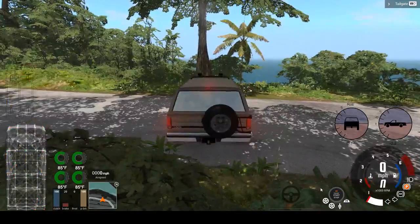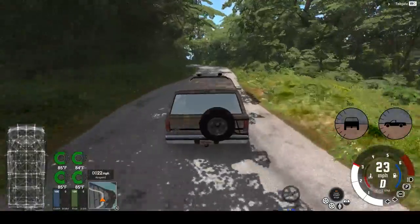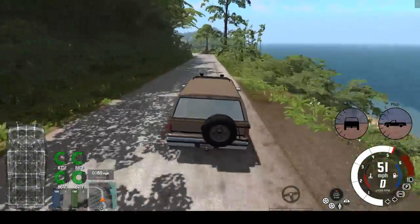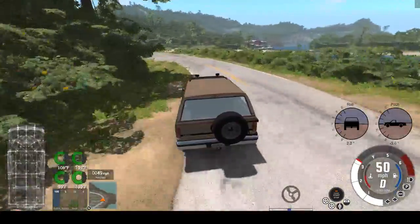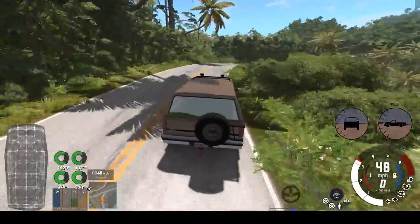You might think this one is good for off-roading because it looks like it's got some ground clearance — the answer is sort of. It has a limited-slip rear differential and an open front differential, so it is decent off-road but also has a very smooth ride on the roads. It handles about a 45-mile-an-hour corner with a little bit of squeal.